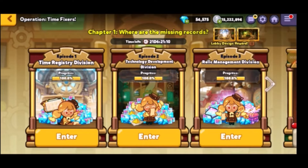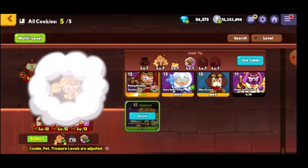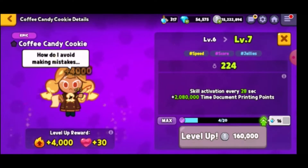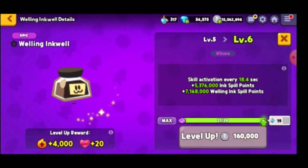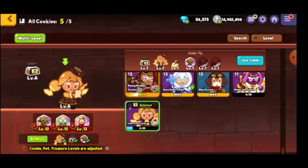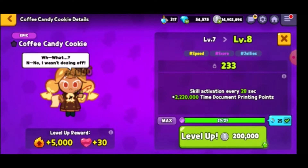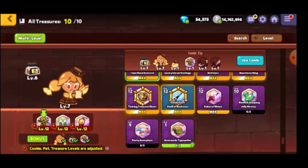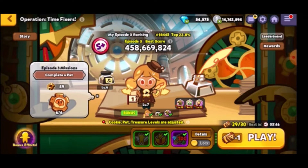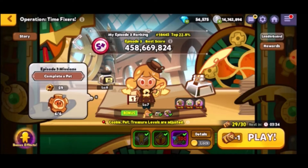There's only one more cookie to talk about — that's in the Relic Management Division, which is Coffee Candy herself. I actually managed to level her up a couple more times, since I wasn't sure if level 5 would cut it. The cap for this event is level 11, I think. I went ahead and used Spirit Potions to get her to level 7, with a level 6 pet. As a reminder, the skill gives reduced skill cooldown — so the skill can be activated more often — and greatly increased time document printing points, meaning more points. This is just a straight-up entire upgrade.